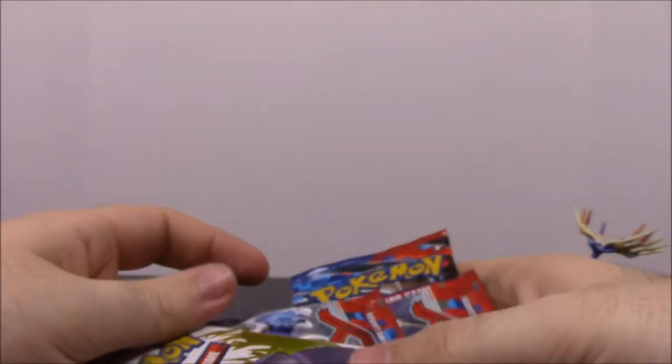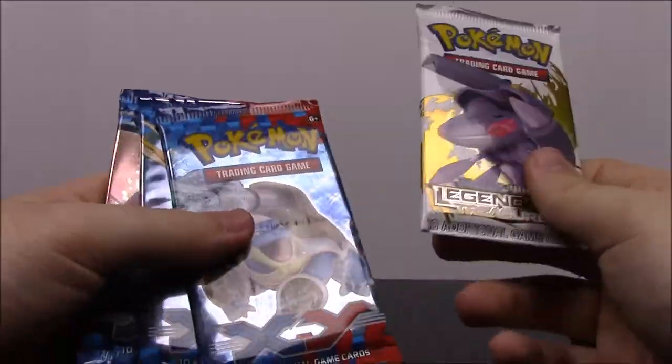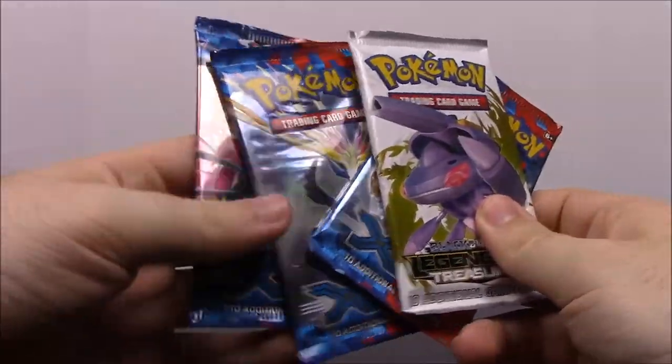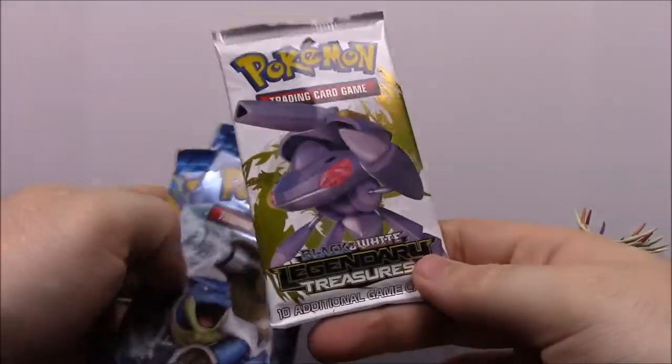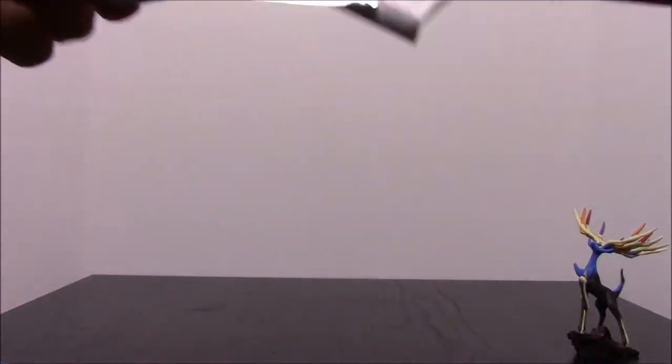So here we have our card packs. We have looks like two, three XY's which are really cool — I don't know if I've had just XY's before. And then a Black and White Legendary Treasures. So we'll go ahead and open the Legendary Treasures first.